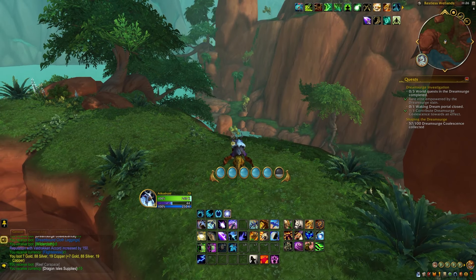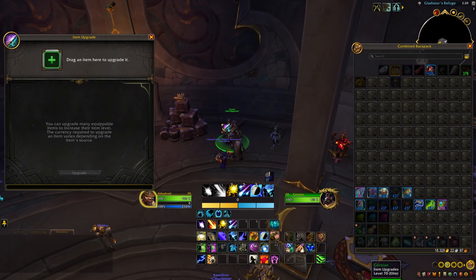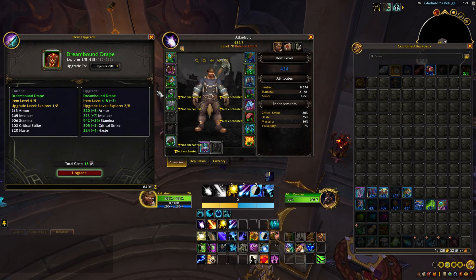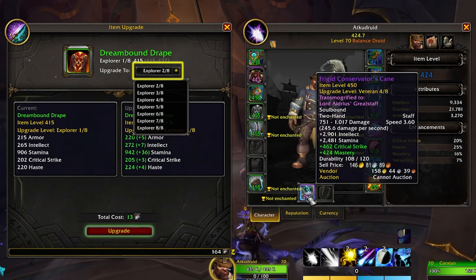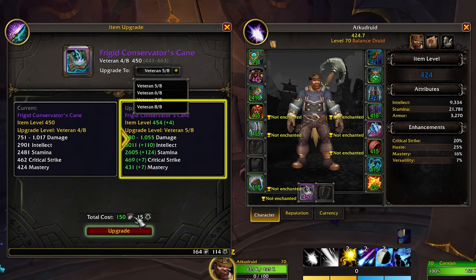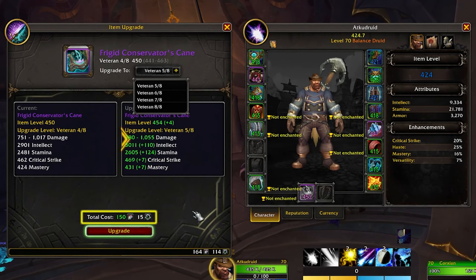Now that we understand gear tracks and the currencies required for upgrading our gear, we need to talk to one of several Item Upgrade NPCs located across the Dragon Isles. These include Corxian in Valdrakhan and Kuzulth at the Central Encampment. When you talk to an Item Upgrade NPC, the Item Upgrade window opens. You can see in your character window and inventory all highlighted gear that can be upgraded. When you add a piece of gear to the window, it will show the current upgrade level along with a drop-down showing all available levels, the item level and stat changes, the total cost in Flightstones, the type of crest needed, and the total crests required.